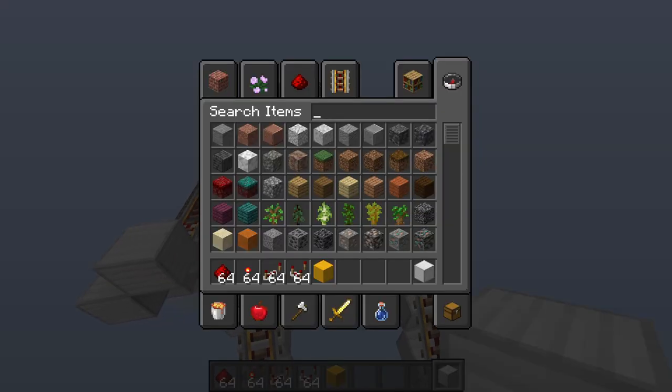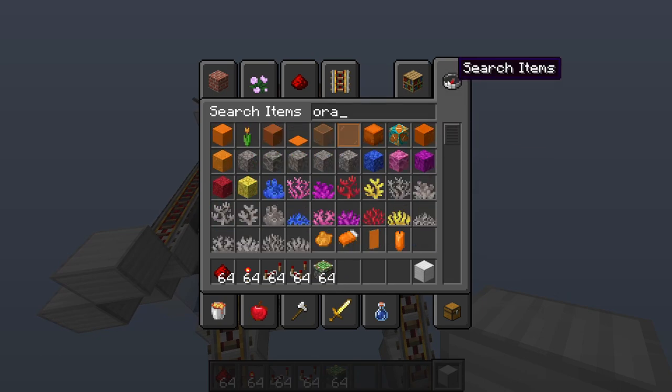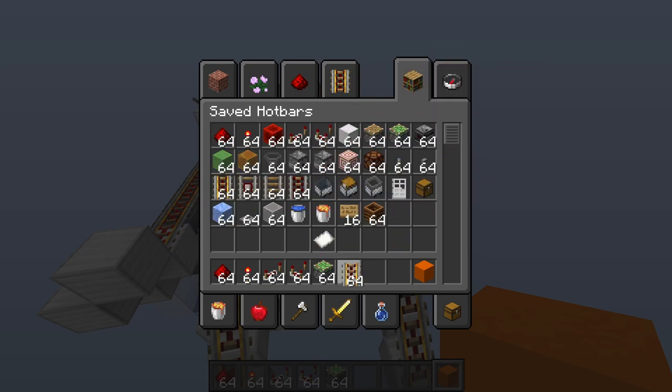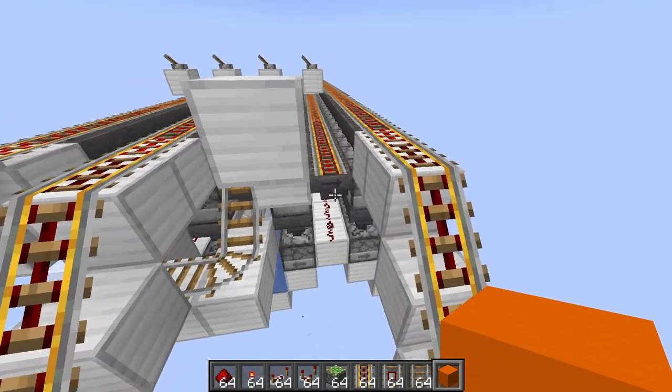Now we're going to build the auto-fueling circuit. I'm going to use orange concrete for this one, just to separate it from the rest so you know which circuits are which. You're going to need detector rails, regular rails, and powered rails, a sticky piston with an oak fence — it doesn't have to be oak. I'll put my rails down first.